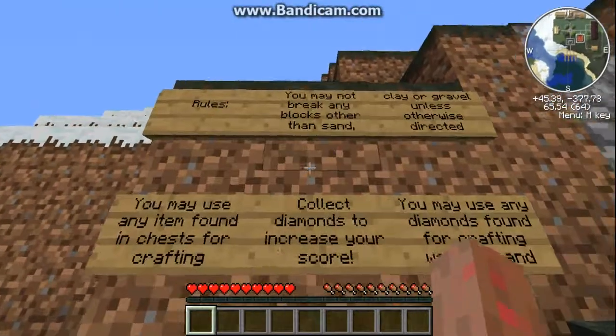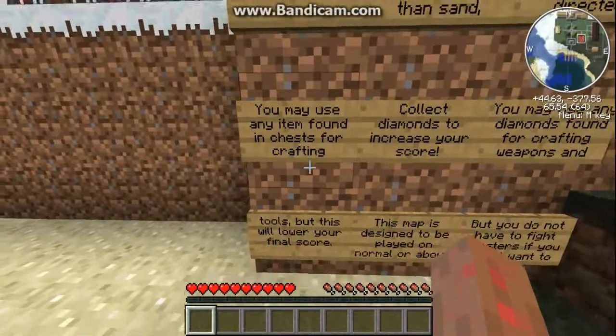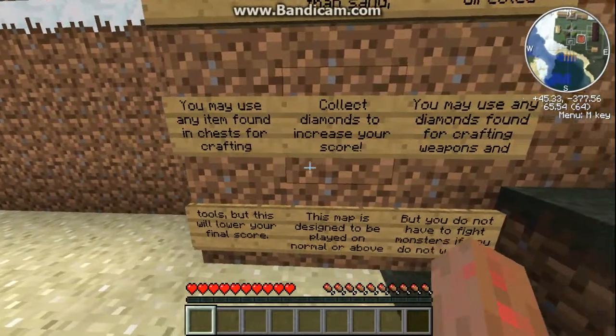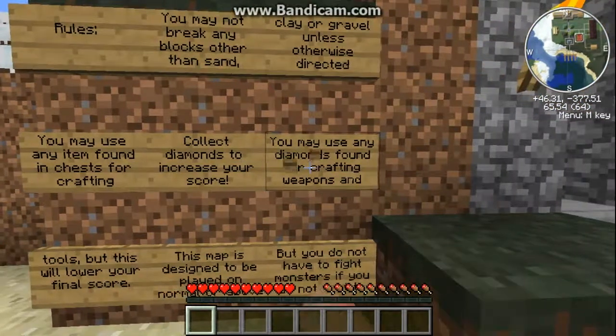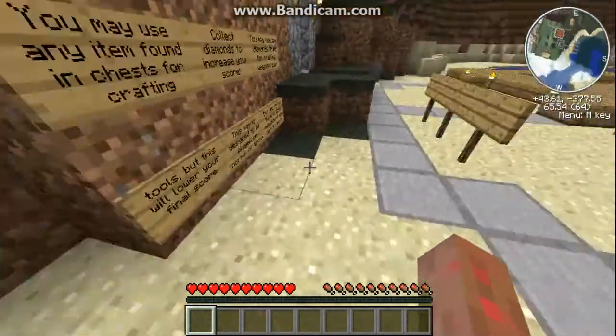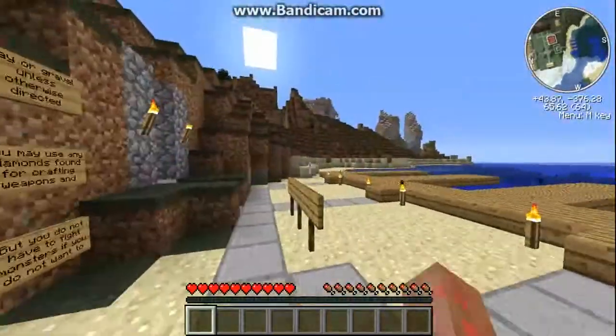You may not break any other blocks in sand, clay, or gravel unless otherwise directed. You may use any item found in chests for crafting. Collect diamonds to increase your score. You may use any diamonds you find for crafting weapons and tools, but this will lower your final score.